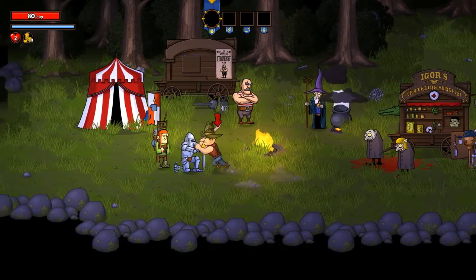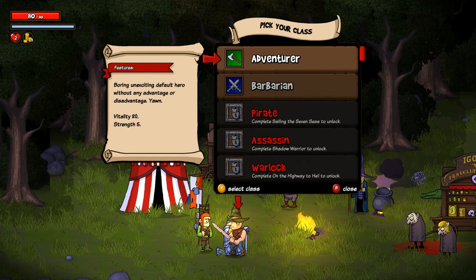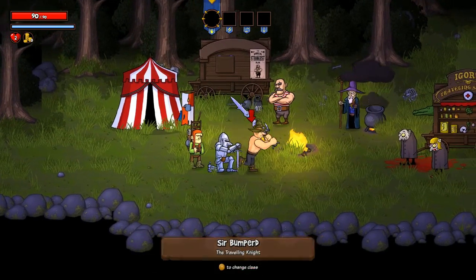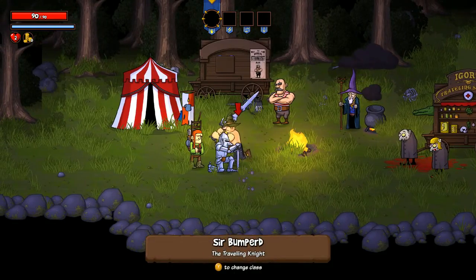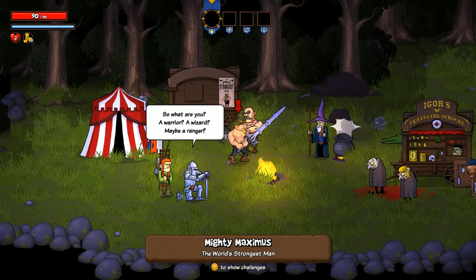It is randomly generated. You start with the Adventurer — it's the most default class. You get 80 vitality and 5 strength. Or you can play as the Barbarian, which I just unlocked. I haven't played as the Barbarian yet, but you're slower and wield an absurd weapon. Oh my god, this thing is badass — okay, so we're going to play as the Barbarian.